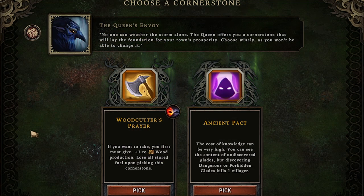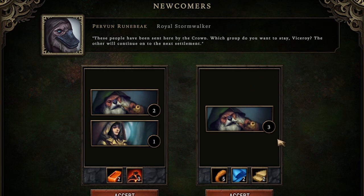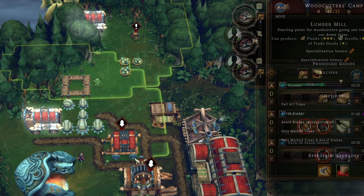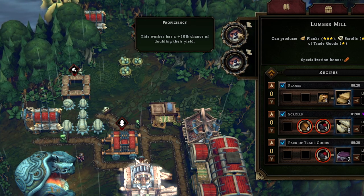We survived the storm without incident and got one of the best possible cornerstones in the game — plus one to wood production, so we're just going to be cranking out wood. After surviving the storm we get some newcomers, and to do all things wood-related we're going to take the three beavers. This will let us stock both woodcutting camps with three beavers each, and also stock the lumber mill with two beavers, who have the same 10% chance bonus that woodcutting beavers have.